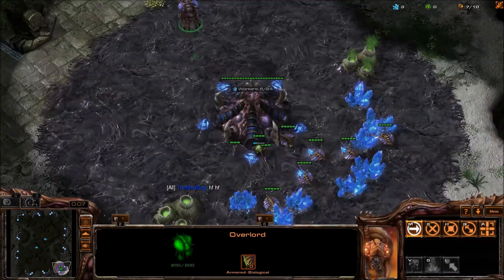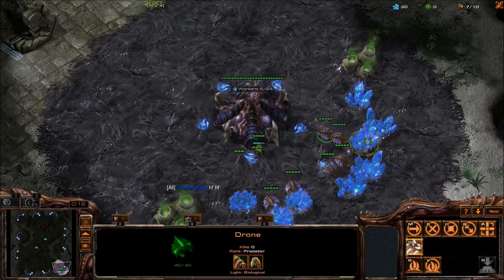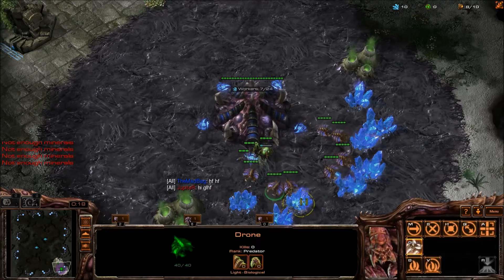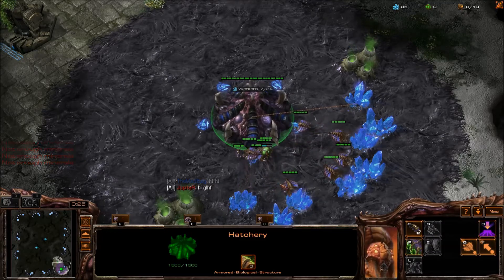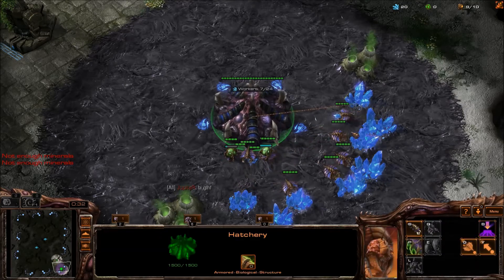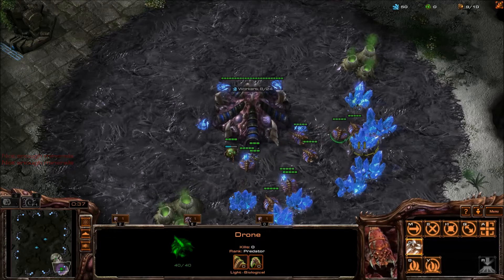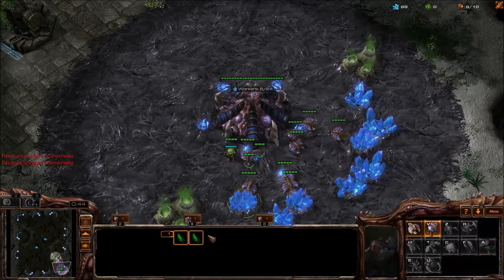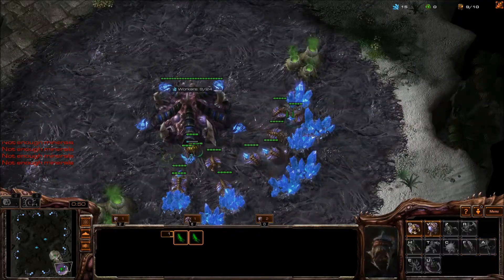Looks like I'm spawning in the bottom right. Given that it's a one versus one map, that means he is certainly spawning in the top left. So I think more than anything, I want to call attention to intelligence and awareness - scouting, in a word, in StarCraft II. Using a StarCraft buzzword, I want to call attention to scouting.